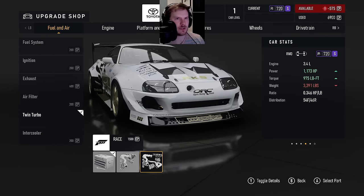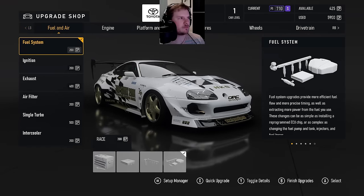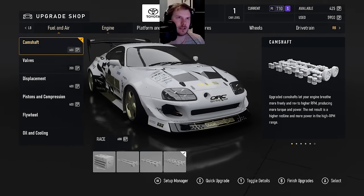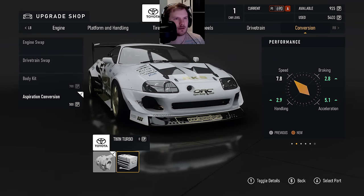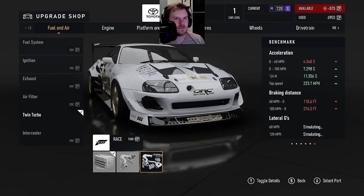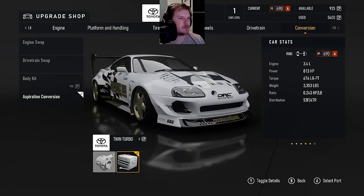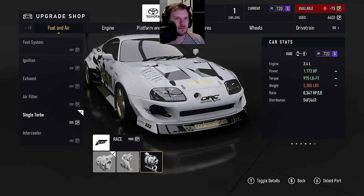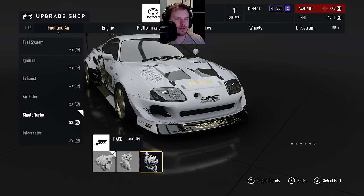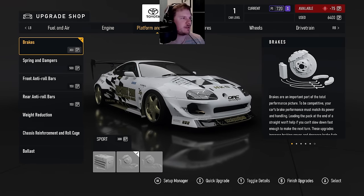I'm going to do an intercooler. Twin turbo makes 1173. What about single turbo? 1173 as well. Single turbo is a little lighter. A single big turbo and the supercharger is the way, right? That's just how they are. So let's do it.